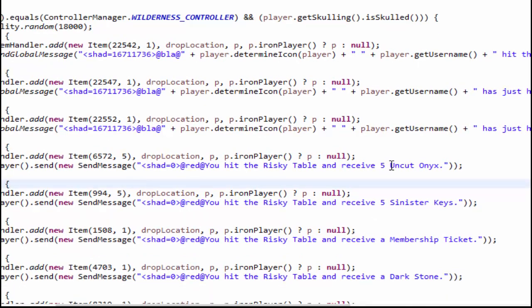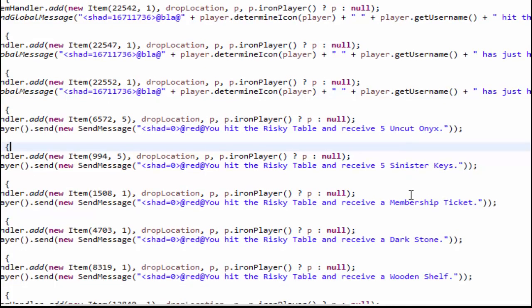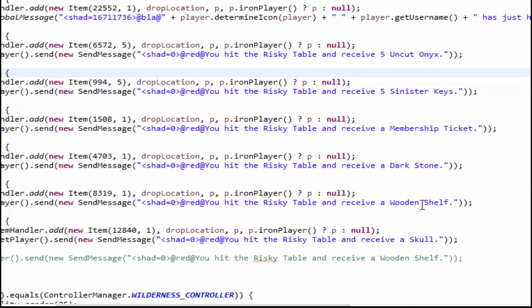On the table you have: five uncut onyxes, five signature keys, a membership ticket, a dark stone wooden shelf (basically five bookcases with random books or lamps for XP), and then there's a skull item that skulls you. People have been asking about that — it is on this table and also on the Arcanist Blob's table, which was added recently. So there are only two ways to get it.